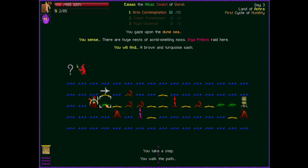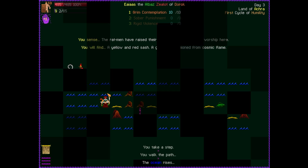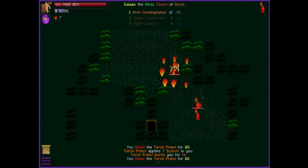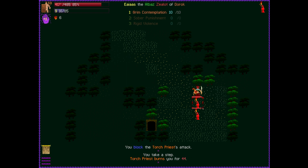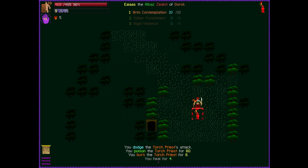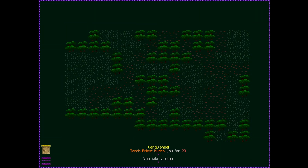Now we have two options for where we can go — up or down. If we go up to the Dune Sea, you sense a huge nest of acrid-smelling moss, and Argapriests live here — they're weak to ice but resist fire. Then down here we've got guys that are even better against fire. We'll go with the change of scenery. We have a lot of fire resist, so we'll win eventually. We're also poisoning them — they get to deal with our anger, I suppose.